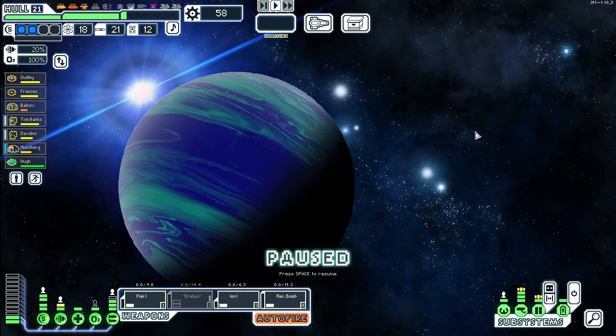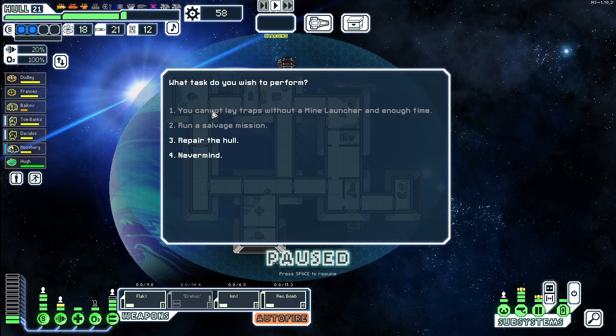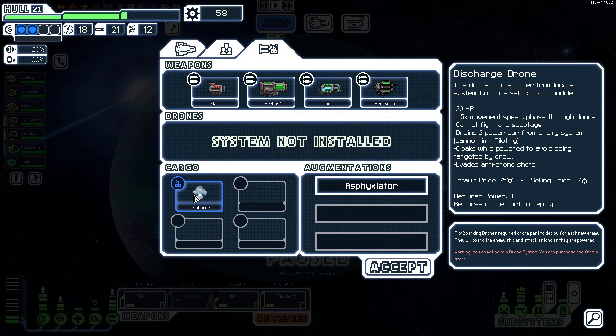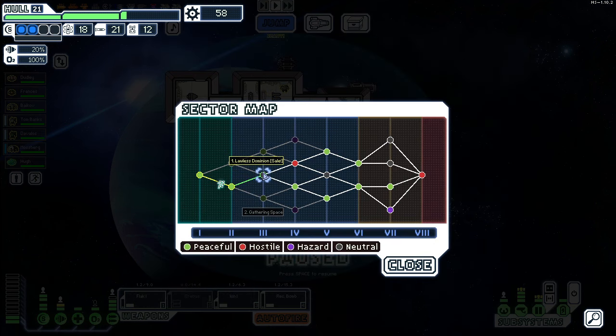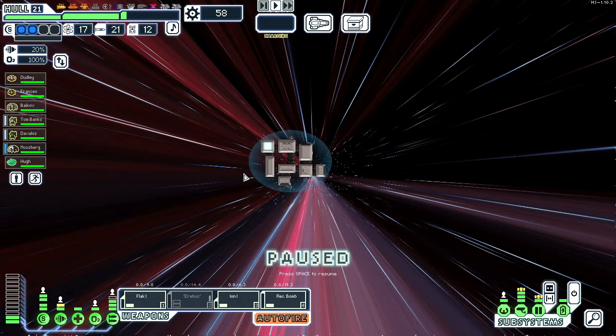Explore — hey, a free drone! Is that the one that boards onto an enemy ship? I think it is. Let's see — drone drains power from a system, gains self-looking module, not fight or sabotage, drains two bars of flux while being powered, to avoid being targeted evades shots. So it's three power and it's guaranteed to turn off something for two. It's not bad — not bad if I had drone control maybe. I do have a few drone parts.